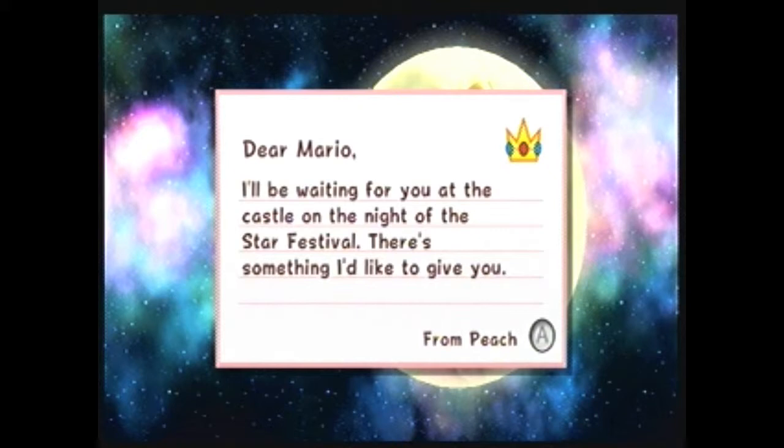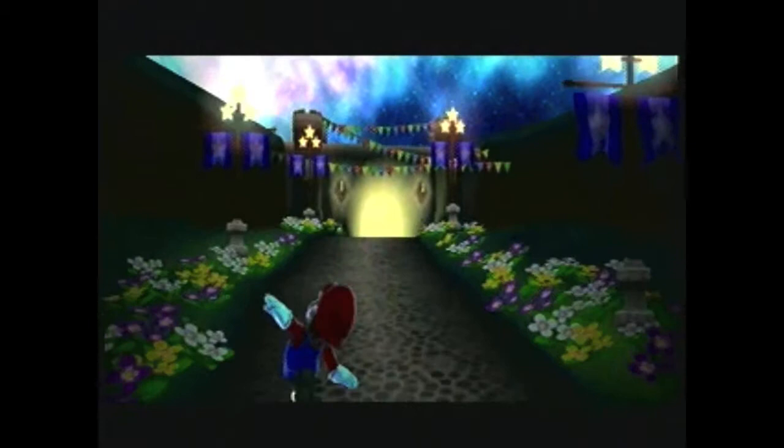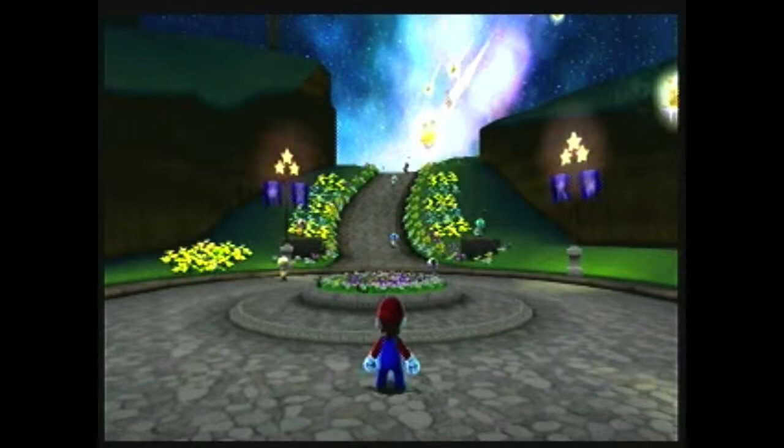"Dear Mario, I'll be waiting for you at the castle on the night of the Star Festival. There's something I'd like to give you." Oh yeah, from Peach. Let's go! Get on already — yeah, act like you're on an airplane. So manly. Girls fall for that every time.